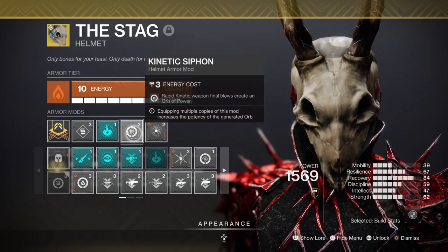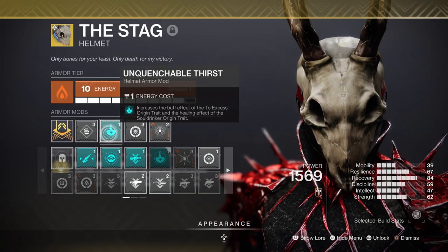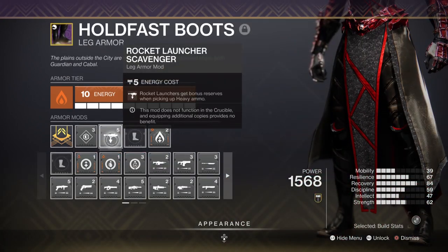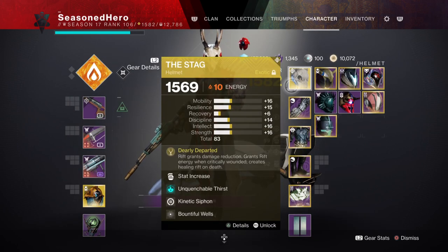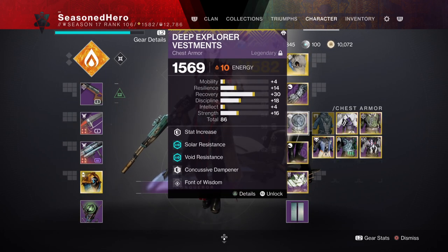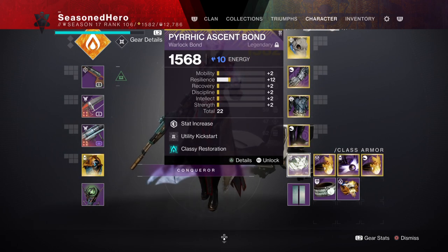For leftover mods we have Kinetic Cypher where rapid kills can produce Orbs of Power, Unquenchable Thirst to improve the Soul Drinker perk and grant more health back, and Rocket Launcher Scavenger for more rocket reserves. Here's the full breakdown: Head — Discipline, Unquenchable Thirst, Kinetic Cypher, and Bountiful Wells mod. Arms — Discipline and Melee Wellmaker mod. Chest — Resilience, Arms of the Dying Star, Charged Up, and Font of Wisdom mod. Legs — Resilience, Rocket Launcher Scavenger mod, and Well of Life mod. Bond — Resilience, Utility Kickstart, and Classy Restoration mod.